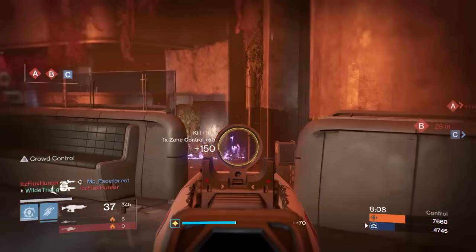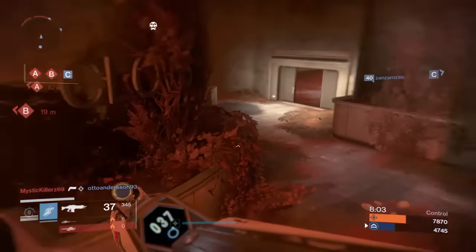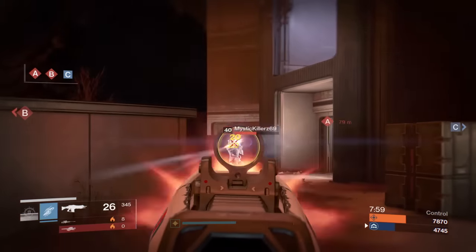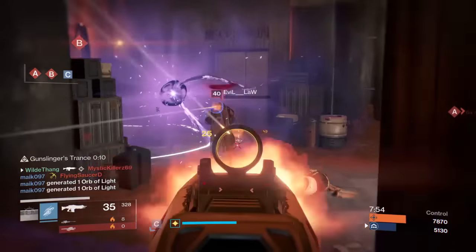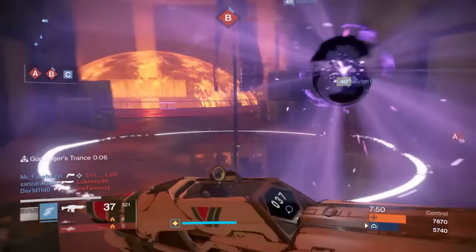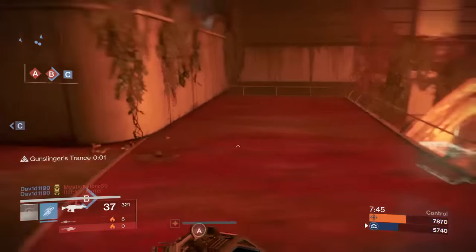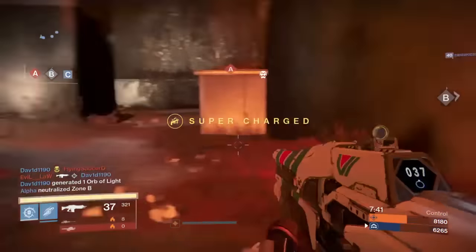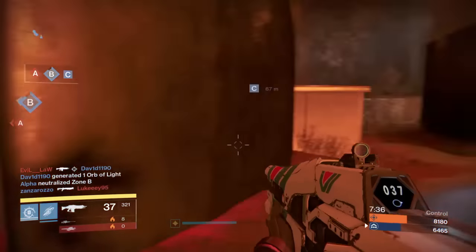It can be tough using this gun in the Crucible because you do need to pretty much reload after every kill. Crowd Control and Glass Half Full can help with trying to kill two people with one magazine — I did manage that a couple of times, but the second person was usually weak. Use cover a lot. If you've got two people in front of you, hide, kill one, then pop out and get the other after reloading. Gauntlets that increase auto rifle reload speed will help as well.